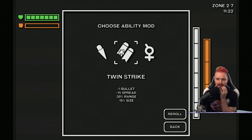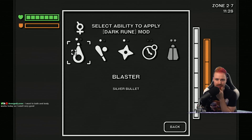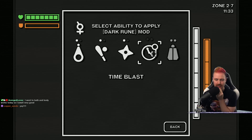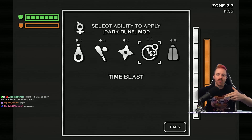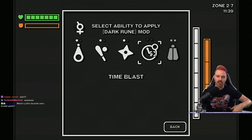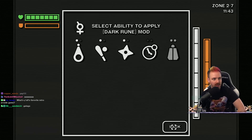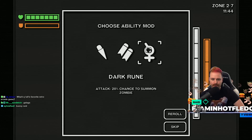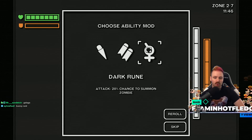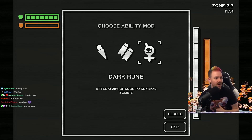Stingshot. Twin strike. Dark rune — attack, 20% chance to summon zombie. I don't know what that would do if I put that on the time blast. Is the time blast actually going out and doing damage? If it doesn't do damage, how is it going to spawn anything? Or maybe 20% of the time you do a time blast, there's a chance to get the zombie.